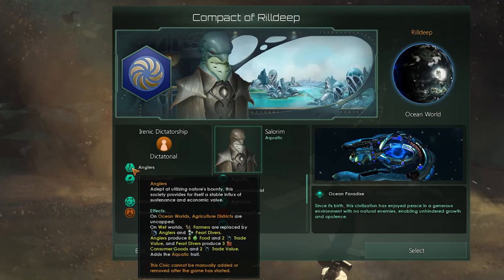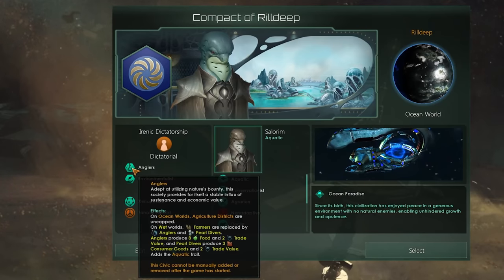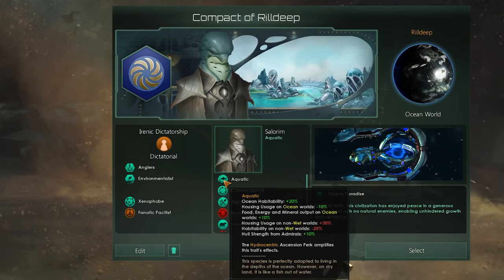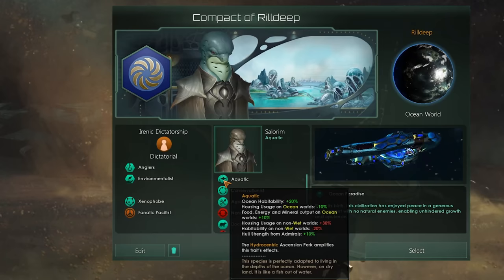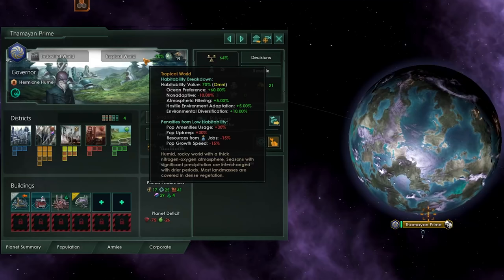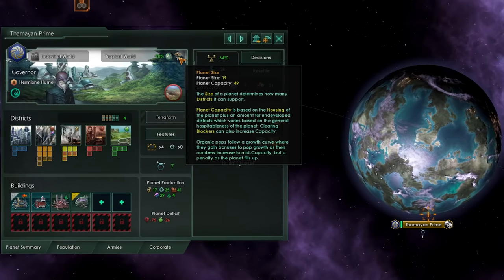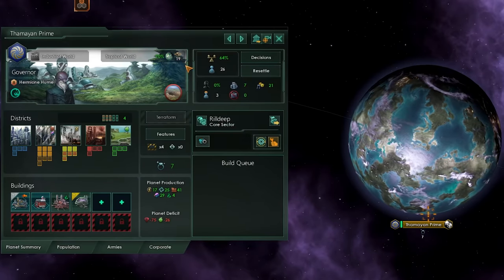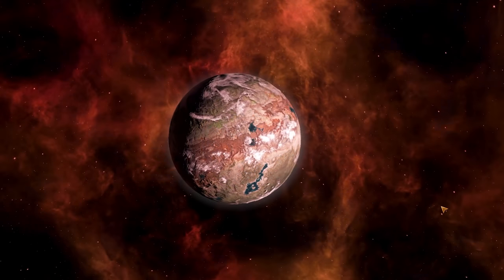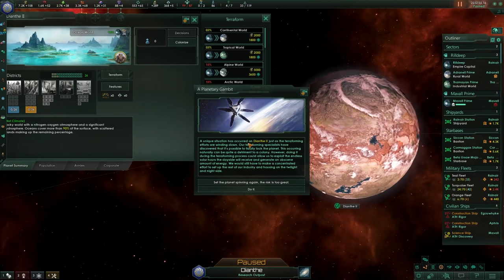You can combine your origin with traits to boost your species even higher. The first attribute your dolphinauts can possess is the most fundamental one: Aquatics — a new zero-point cost species trait. While it is not bound to aquatic species only, it will require you to start on an ocean world. This trait gives you a tremendous boost when living on wet worlds such as ocean or tropical planets, however on dry lands you are like a fish out of water and face penalties such as increased housing usage.